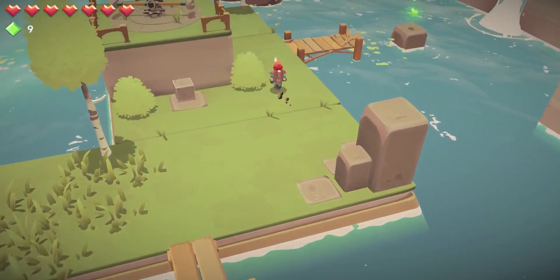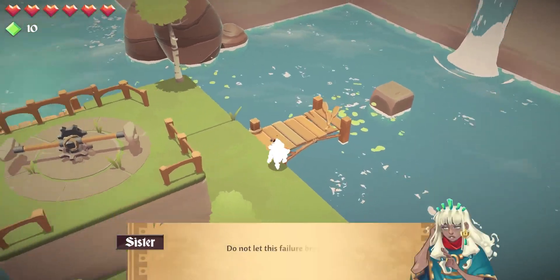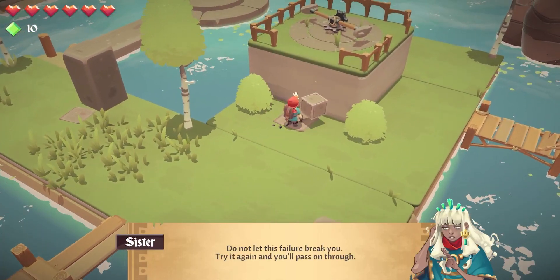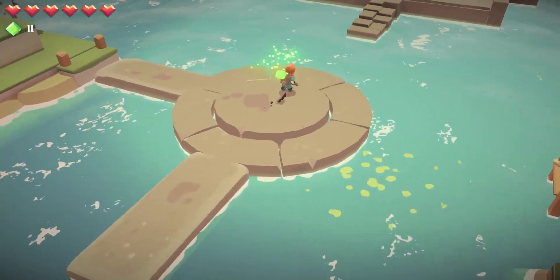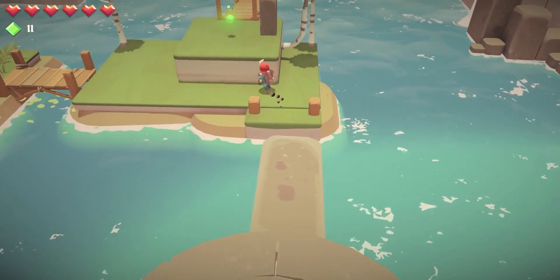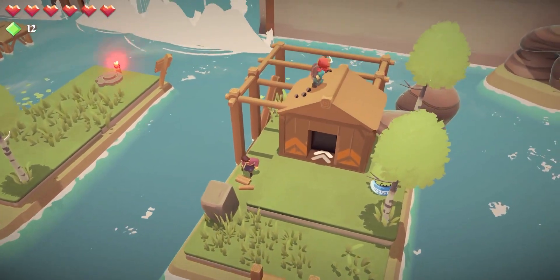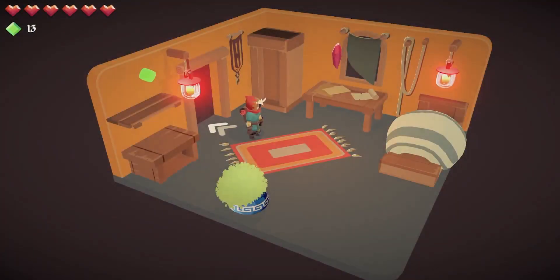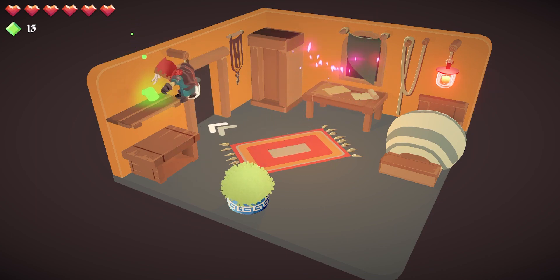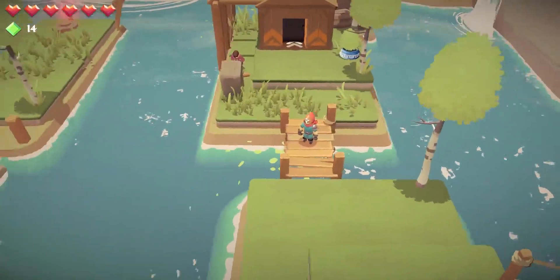We've used our nice spinning wheel to move the bridge. We'll jump over here and get this gem. We'll fall into the water — I did get an achievement for falling to my death in the water. This is very much a casual kind of puzzle platformer. I think the health bar does make it a little more challenging, and I'm sure I'll show you some of my gameplay from the third level where it just gets hard. I ended up dying several times later on.